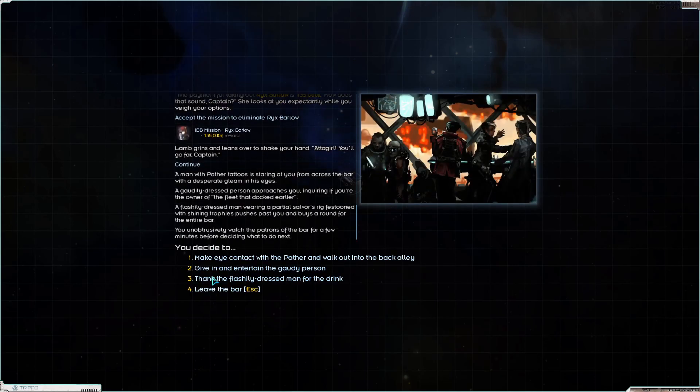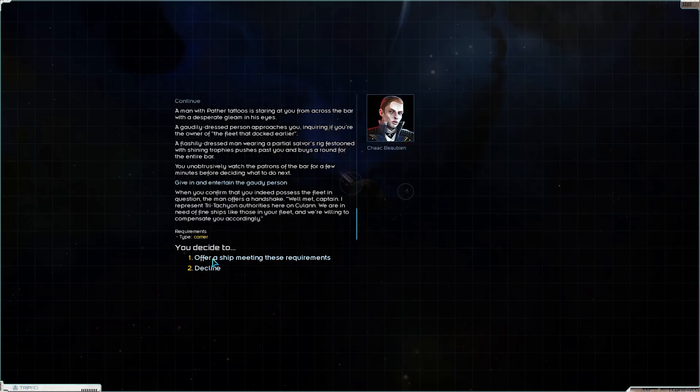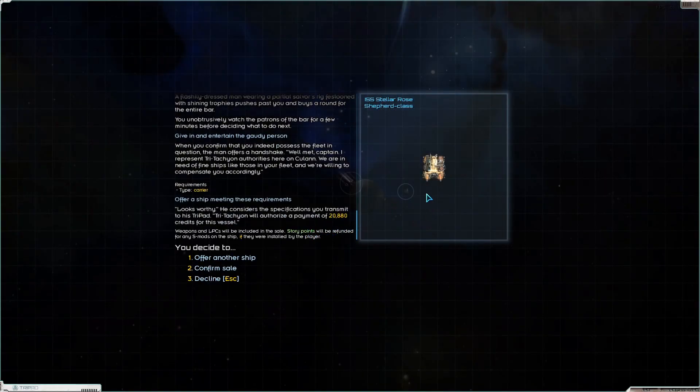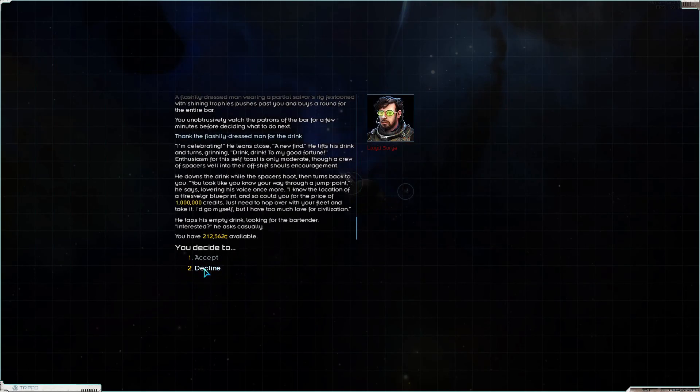Before we lost all our fleets I'm sure we could, but now I'm unsure. They want a carrier from me - 20 grand for my little Shepherd, more than a Shepherd normally costs but I still don't want to. Someone knows the location of a Hearse Velger blueprint for the price of a million bucks.